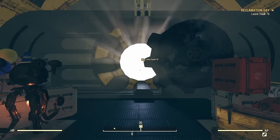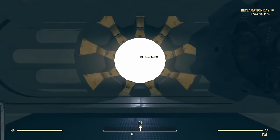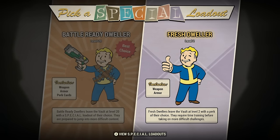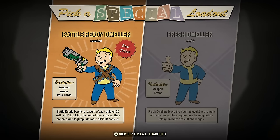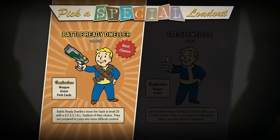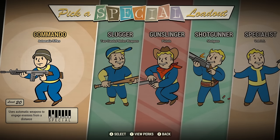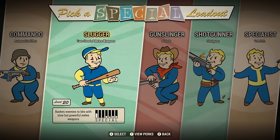Starting out fresh in Fallout 76, you will be given two different options when leaving the vault. You can either leave as your level 1 character, where you would level up straight away to level 2, or you have the choice to skip straight to level 20 and choose a basic perk layout for one of the builds shown on screen.